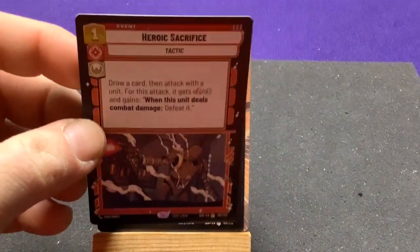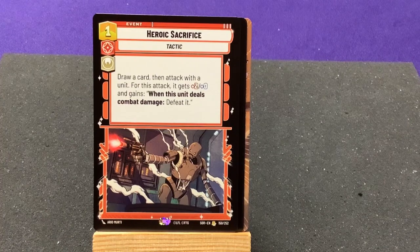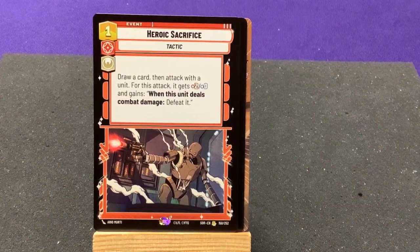Our rare card is Heroic Sacrifice — draw a card; attack with this unit. This attack gains plus two attack, and when this unit deals combat damage it's defeated. Interesting — you sacrifice your guy but he gains an extra two attack.